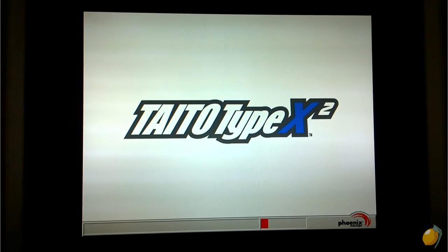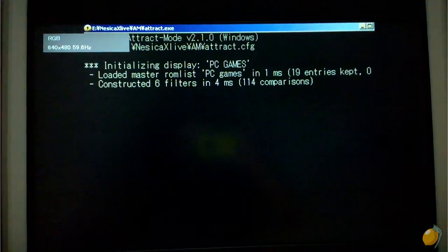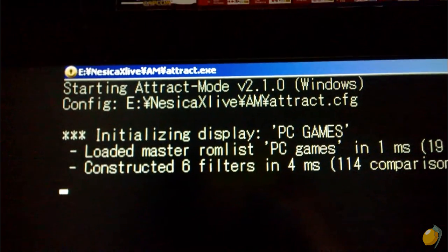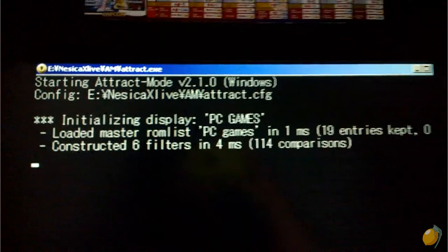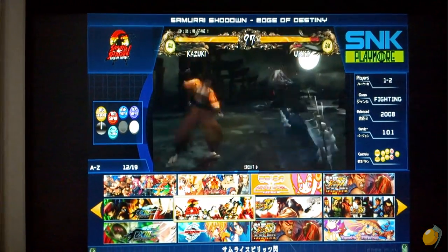So I'll go through the boot sequence here really quickly. Standard Taito Type X2 splash screen. Now I have an SSD in this, and because it's an SSD it boots up pretty quickly. Should be popping up the front-end screen here in just a split second. Attract mode — there you go.